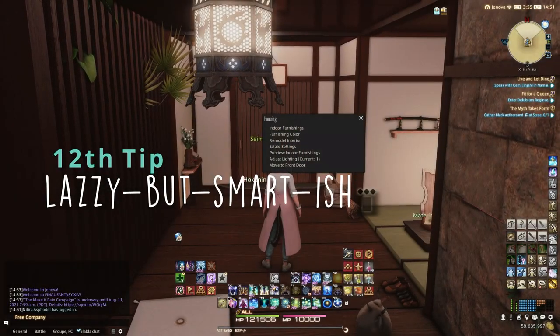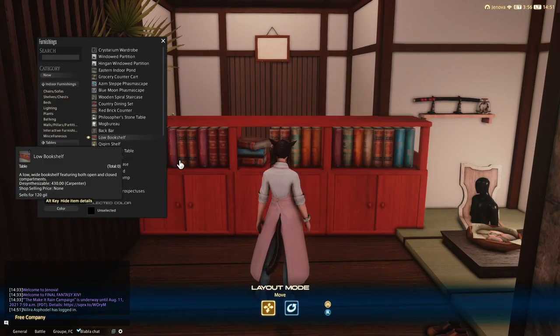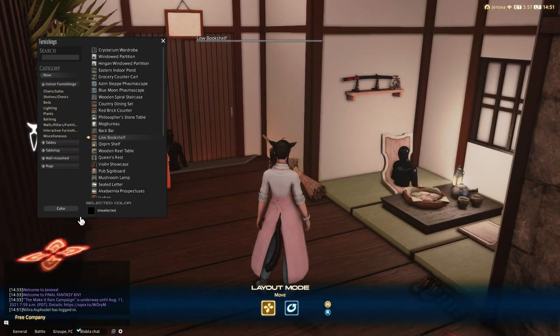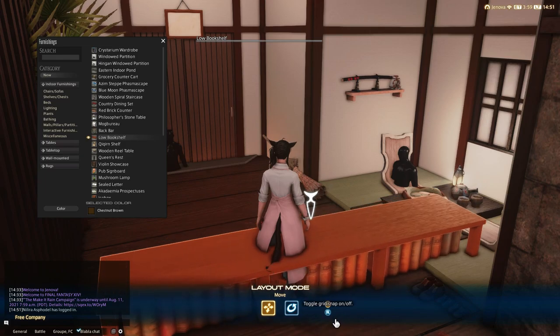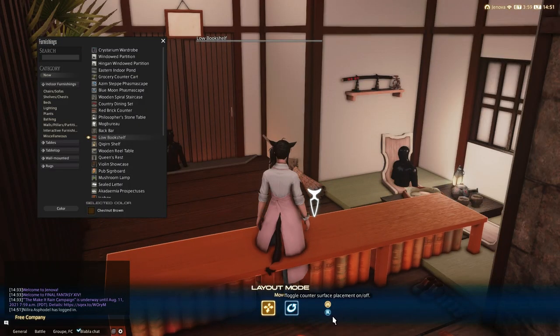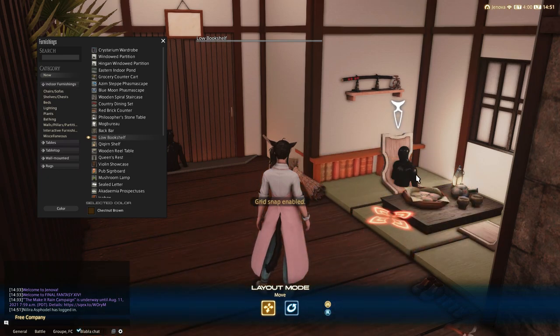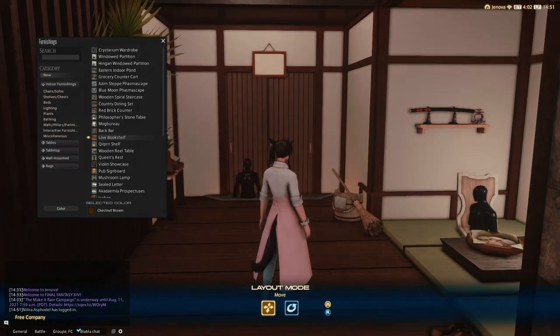My last tip is to help you while building. When you don't know which item would look better, just use the preview furnishing option. This will save you a lot of time. You can also use it to preview the colors of an item, which will actually save you some gil — so instead of coloring everything in pure white and realizing afterward that you actually needed pillar grey, you would notice immediately. Not a lot of people use this option, so I really recommend you to use it for any reason. Just use the preview furnishing!